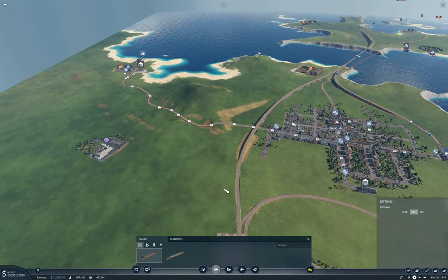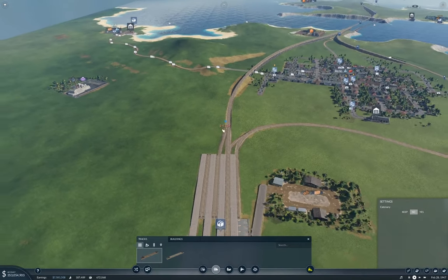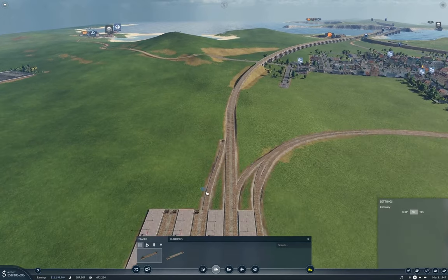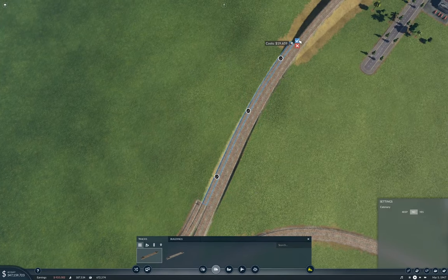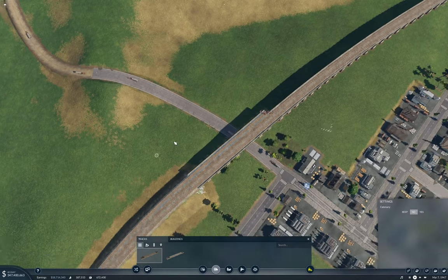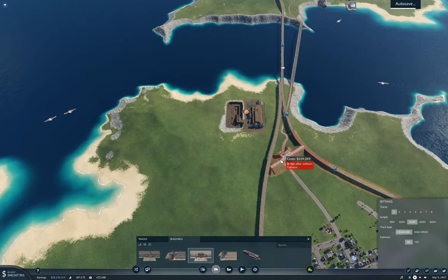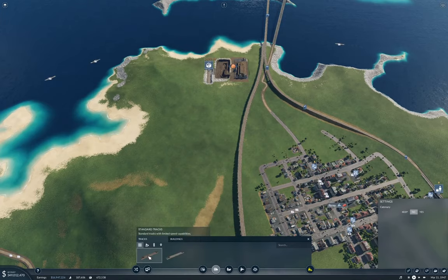I need another pair of tracks coming out of here — a track coming out to get up to here, and then two going this way. I'll pair it up to get up and over here. Now I'm going to put a station — I only need one platform, and I'm going to put it over here.